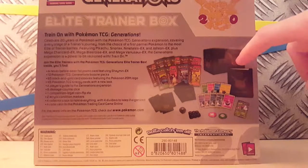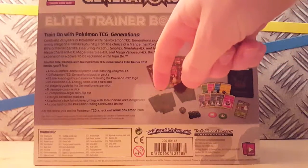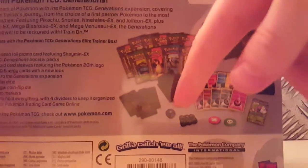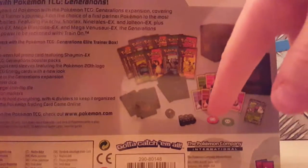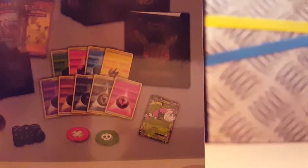We've got the player's guide. Are those the sleeves or the dividers? Yeah, they're the sleeves — they're black. Look at them, they're beautiful. We've got the dividers, we've got the dice, we've got the coin-flipping dice, we've got the burn counter and the poison counter, we've got the 45 different energy cards, and we've got the one — the very, very limited edition Shaymin EX. Oh, focus camera.